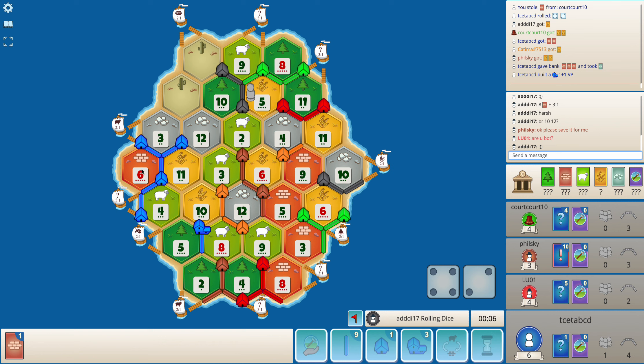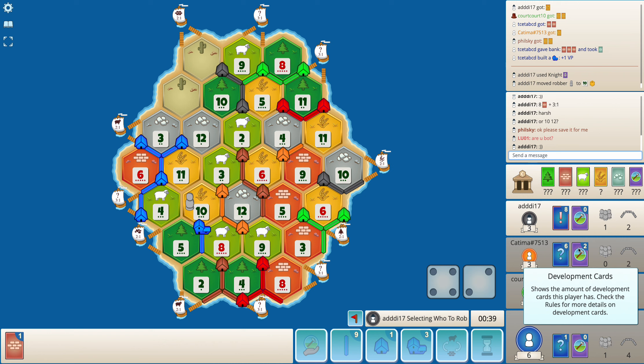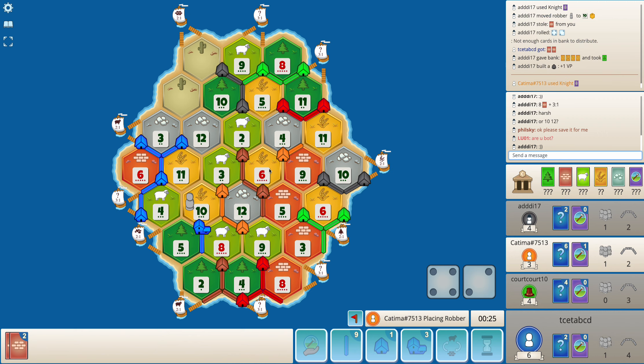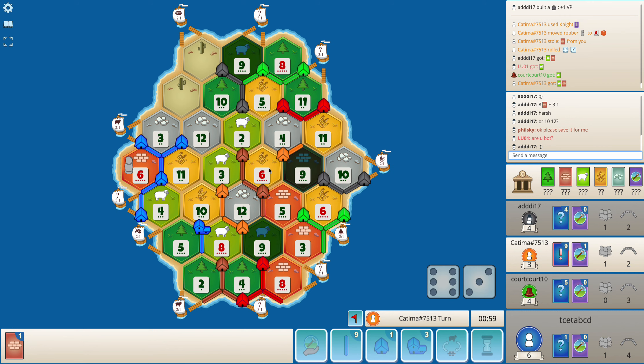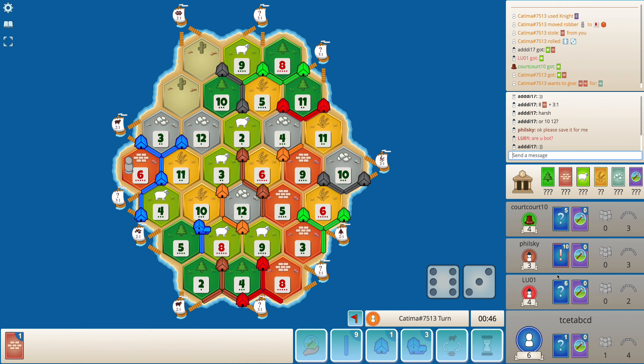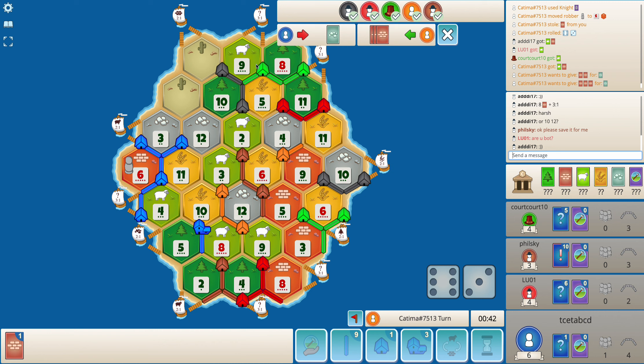I don't want my 6-brick to be blocked forever, and that's why I am building a city on 8-5-10. That blocks the 10-wheat. The bank does not have enough wheat — that's why getting a Monopoly on this board would be quite strong. Sheep seemed good, but wheat would be quite a nice pull as well. I am being targeted quite a bit, but it's not completely unexpected — my position is quite strong.